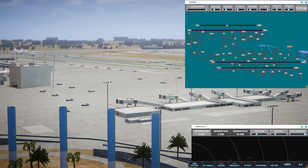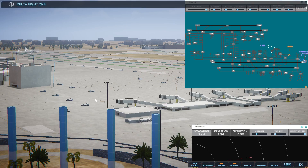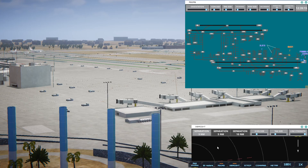So yay for them. Delta 810, pushback approved, expect runway 25R. We've got a new plane coming in from Minneapolis — Delta 810. Again, a defunct airline. We no longer have Northwest Orient.